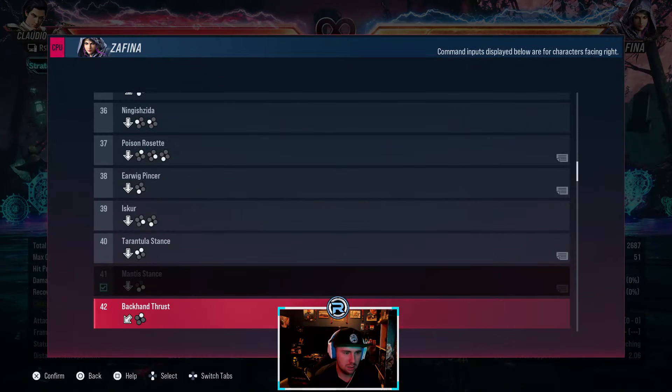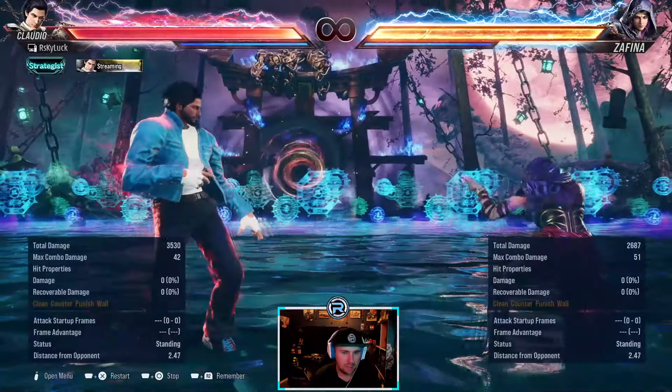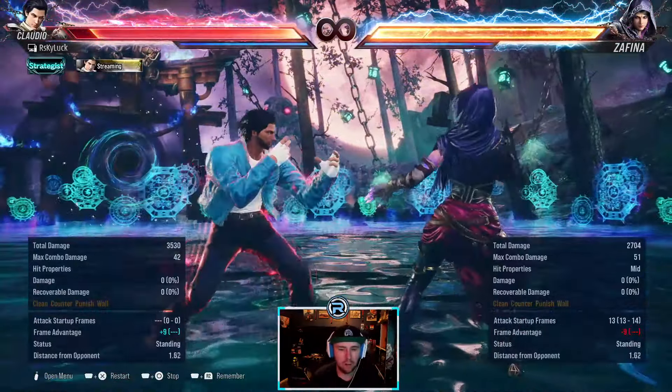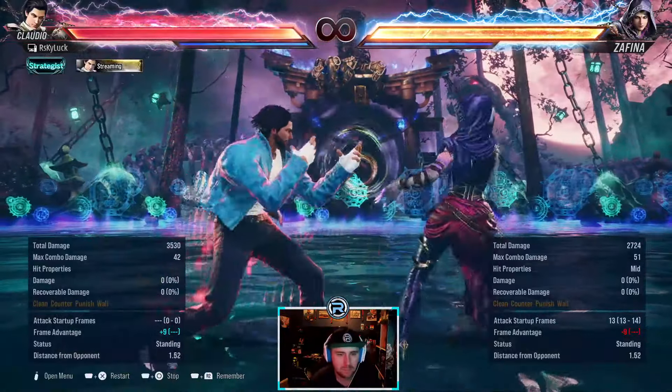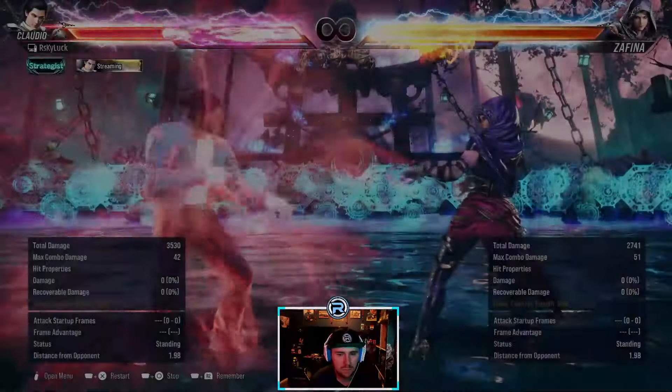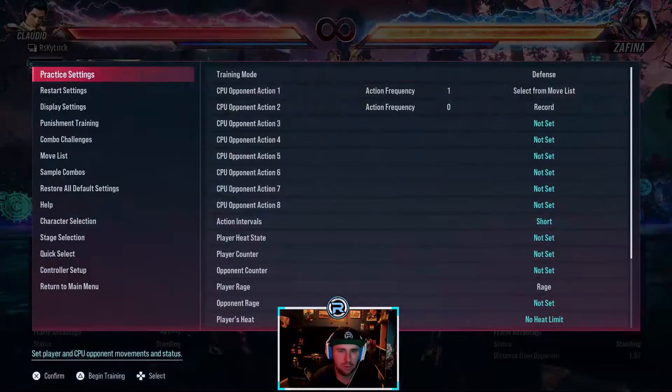Mantis stance. Down back 2 — 13-frame mid check, she can make it knock down, she has a guaranteed follow-up. Just a standard move.